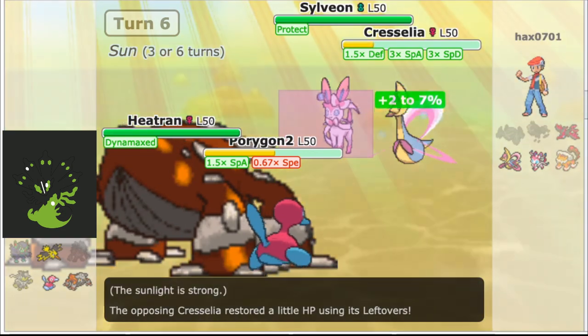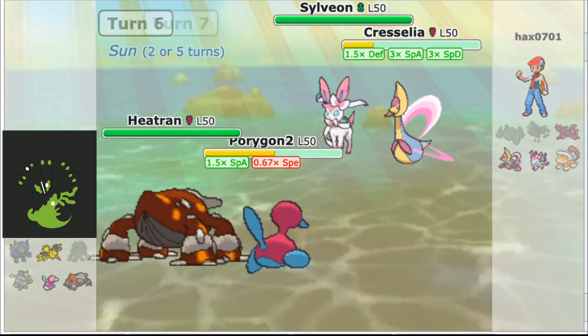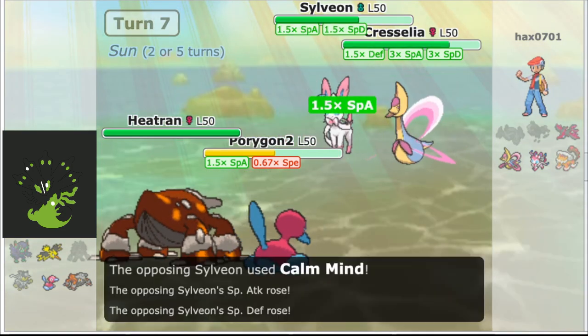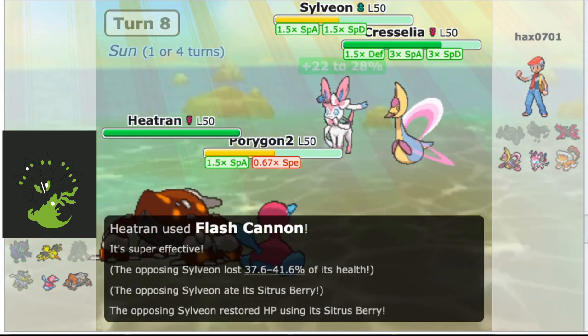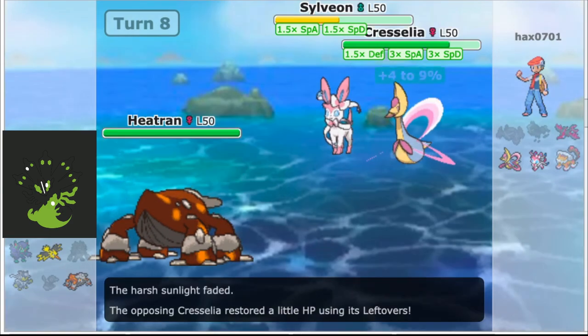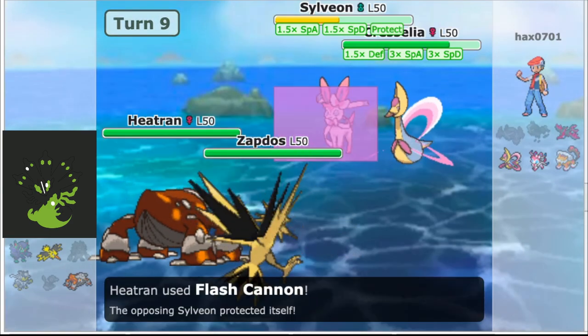We didn't bring Urshifu, and they targeted down the Rillaboom early, leaving us with no other physical attackers and no way to KO a specially defense-boosted Cresselia. They pile on with a Wish Calm Mind Sylveon, and eventually we concede.